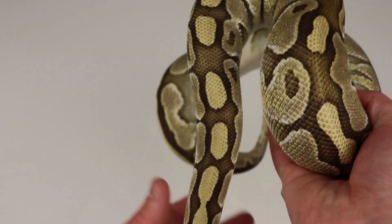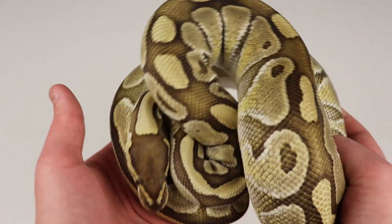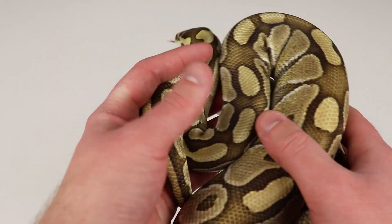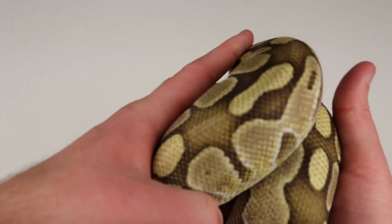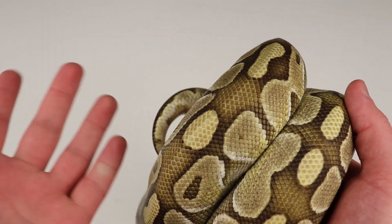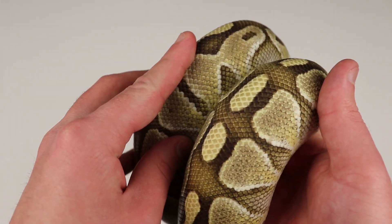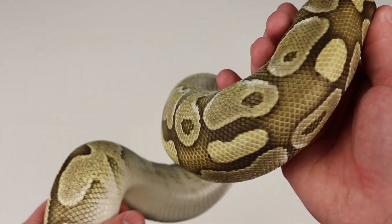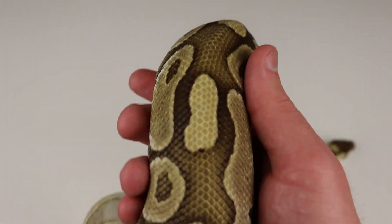So let's first take a look at a standard lesser ball python. This is actually a lesser heck clown female that I've been raising up, but heck clown is not going to have that much, if any, impact on the overall look of the snake. So right off the bat, compared to a normal, you guys can see this is a big, big difference. Not only are we getting all of this kind of — it's like a Mojave color, but you throw in a little bit more brown, a little bit more tan-ish going down the back of this snake.